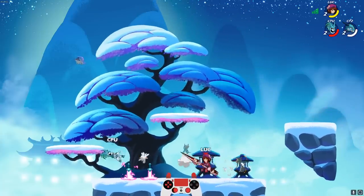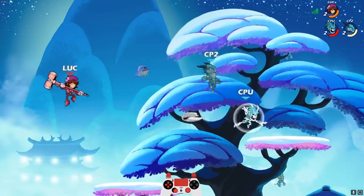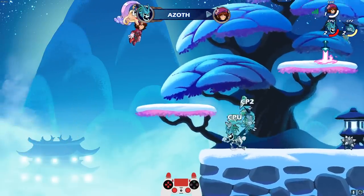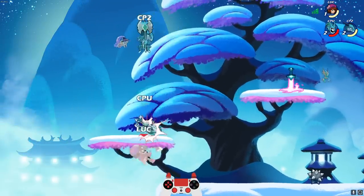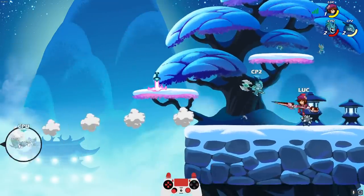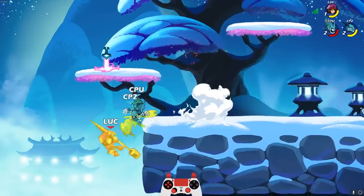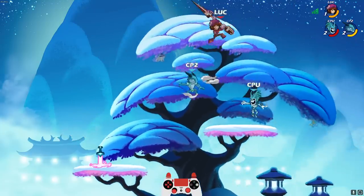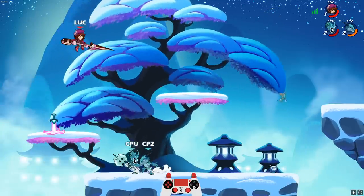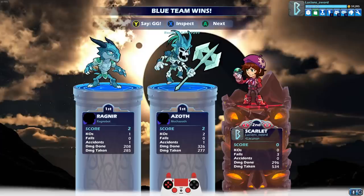That was sweet. Normally the hammer side sig just destroys people. They just took a good lead with that. I got to kill Azoth. I don't even know what's happening — I hit the wrong one. They destroyed me as expected, but I almost got them to final stocks. I feel like I could do it.